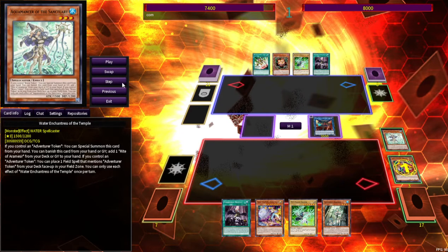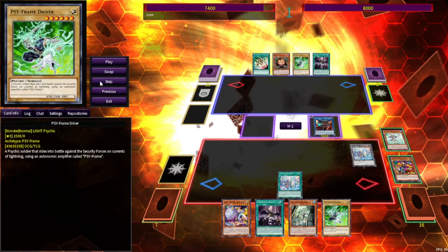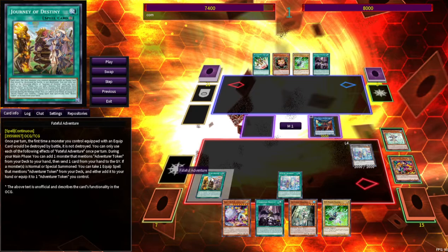Enchantress — if you don't know what this card does, this is the whole Brave Token thing. You have to banish it from your hand or graveyard to add a Rite of Emiseer from deck or graveyard to hand. Rite of Emiseer lets you special summon an Adventure Token, and then from your deck you can place Journey of Destiny face up in the spell and trap zone. During your main phase you can add a monster that mentions Adventure Token from your deck to your hand, send one card from your hand to the graveyard, and if a monster is normal or special summoned, you can take an equip spell that has Adventure Token in its name.